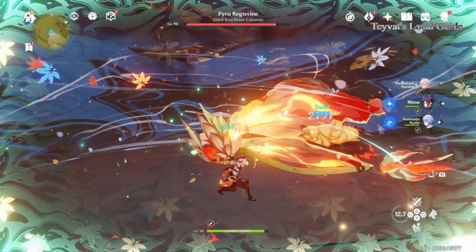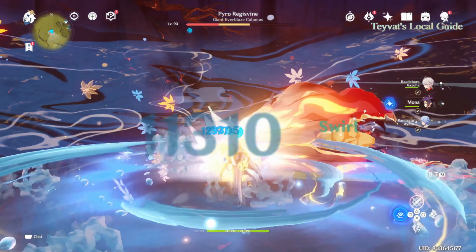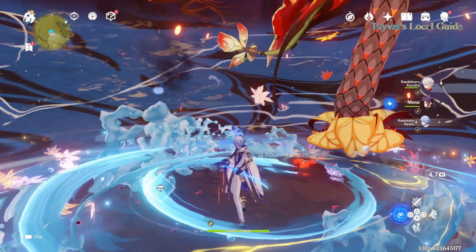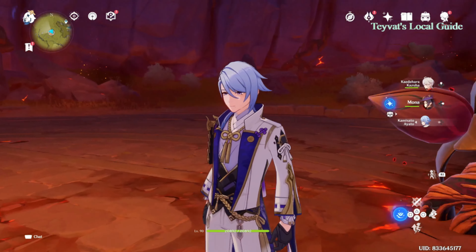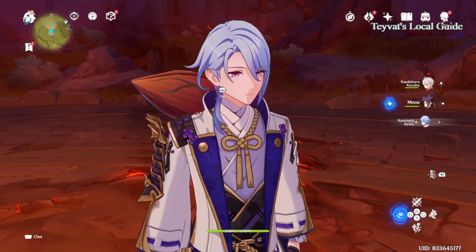Your weapon will decide what kind of playstyle you want from him, so decide that for yourself. Now let's talk about teams. Kazuha can only buff Hydro, Pyro, Cryo, and Electro, but you can use him in every team because he can control the crowd with his elemental skill, making him flexible for any composition. He can significantly increase their damage — Aito killed it faster because of that.